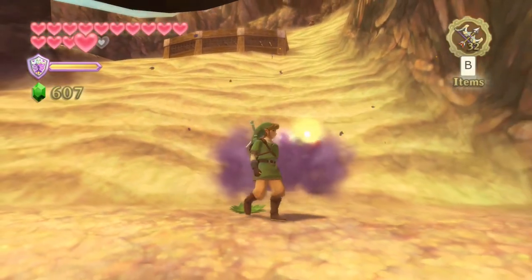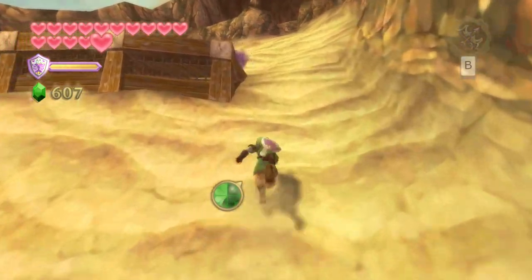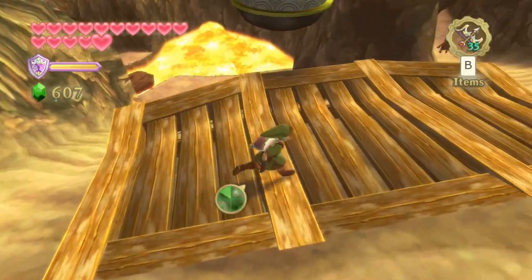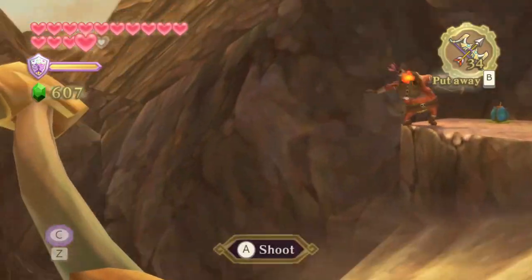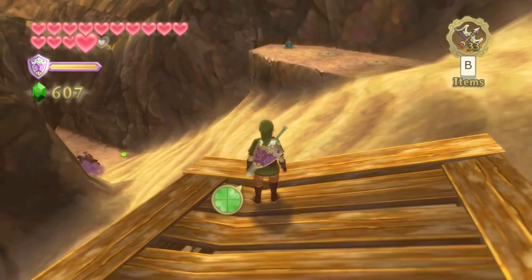Up ahead we have the first sand slide. There are a couple of Bokoblin archers here, and also a couple more off to the left. Get up to this first platform, and while you're waiting for the stamina to recharge, defeat these two Bokoblin archers before they start attacking Scrapper. Let's continue the awesome discussion about bottles, because once again I think people underestimate how powerful bottles can be.